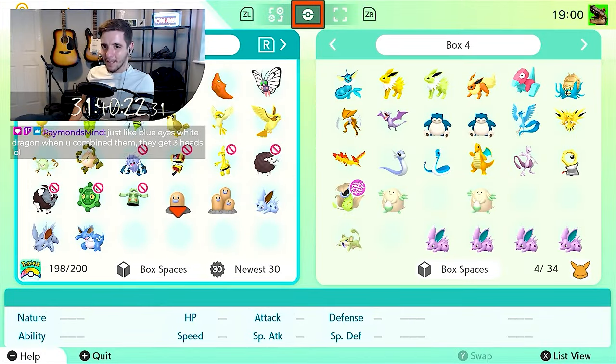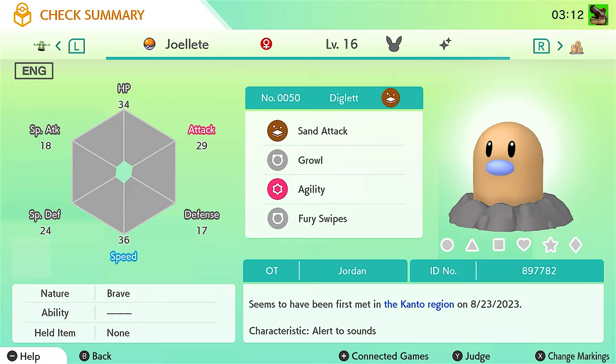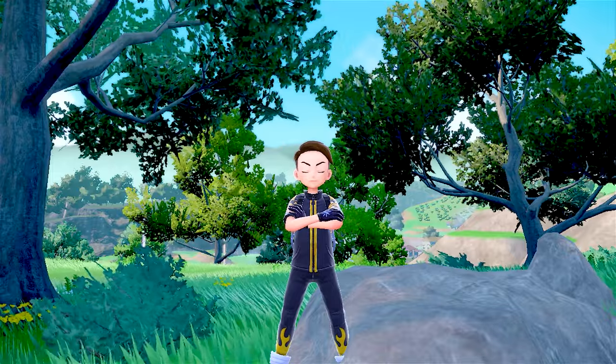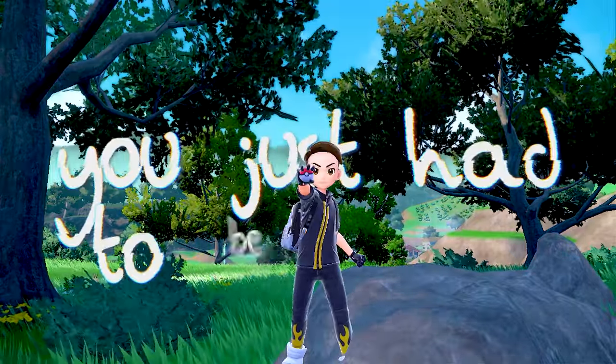For anyone curious, these Pokemon were Copper the Bronzor, Diamond the Bronzong, Jolette the Diglett, Joel the Dugtrio, Bag the Nidoran, Mitten the Nidorino, and Sock the Nidoking. These might seem like random names, but what can I say — it's one of those things where you just have to be there.